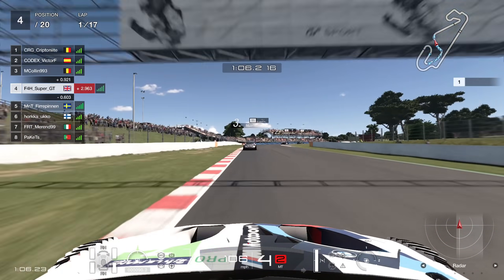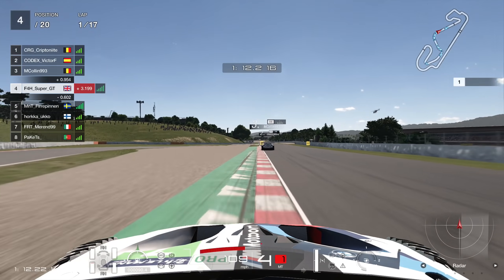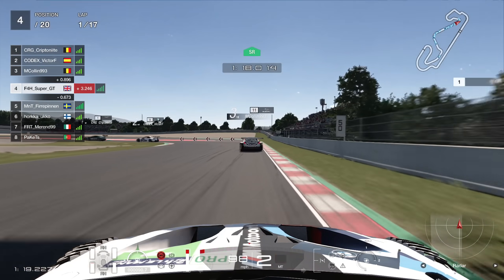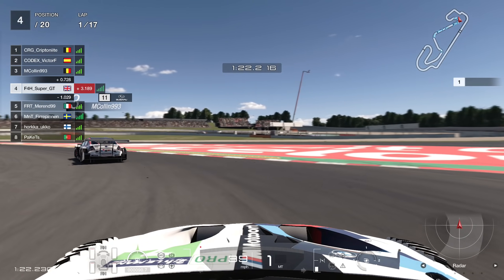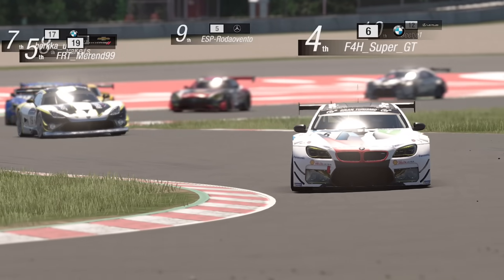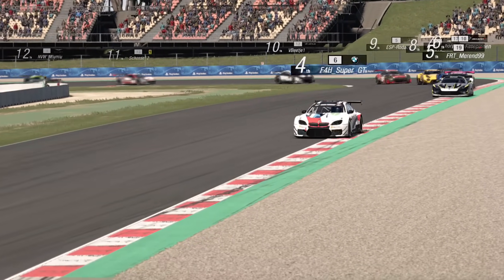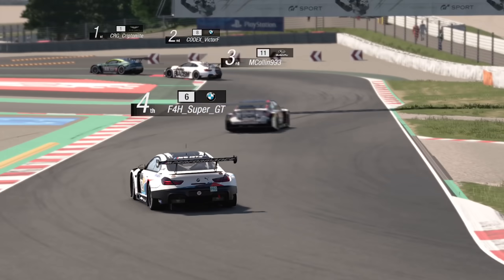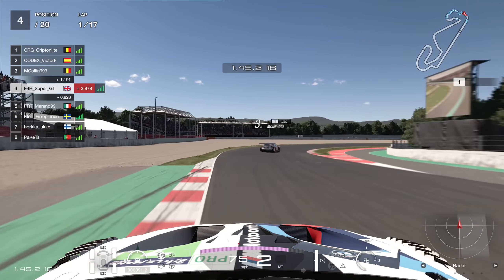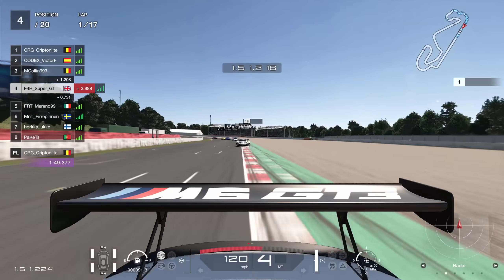The top two have driven off already — the lead is three seconds ahead. The difference between soft and hard was about four seconds per lap, quite a big difference, at least for the first couple of laps before the softs wear out. What manufacturers did you guys go for? I went for BMW because I had a solid season with them last year, I enjoy their cars, and my previous team, Bath, aren't in the game. I think I can have a good season here.